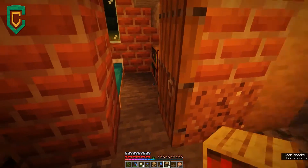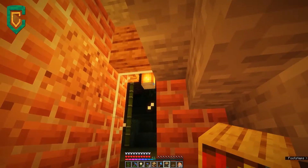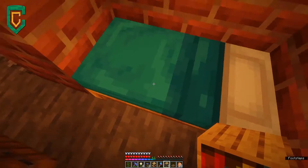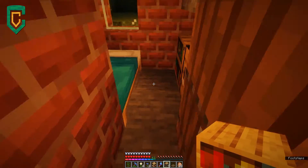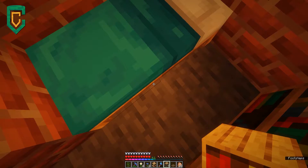Over here I've got a little storage area — this is basically my working area. I could put some stuff in here if I wanted to, but right now I've got a bed in here and it is night outside, so I'm gonna sleep real quick.